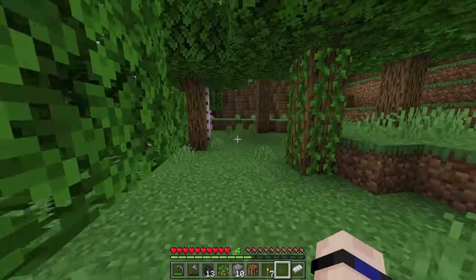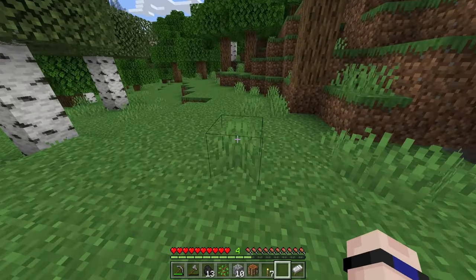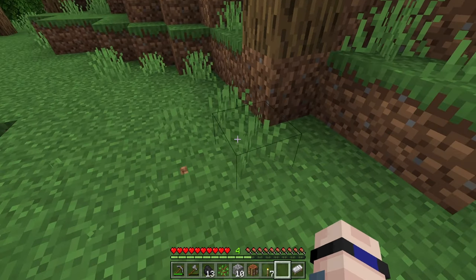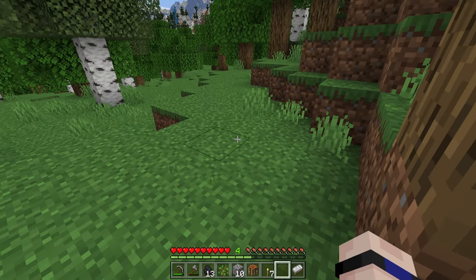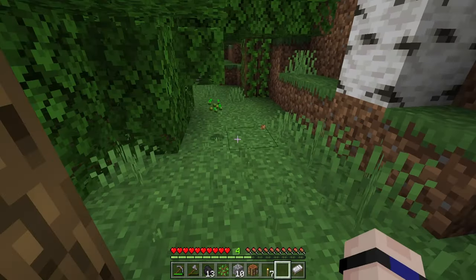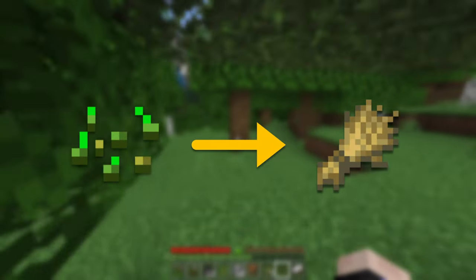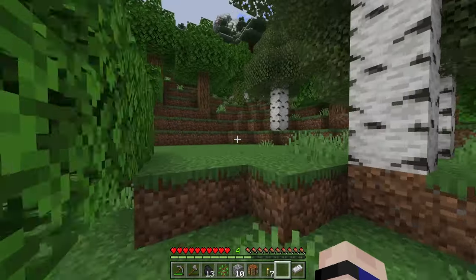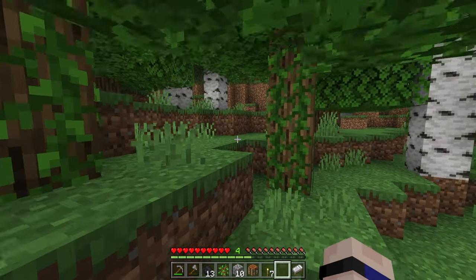If you're not lucky enough to find a village on day one or two, there are ways to find some of these crops in the wild. For example, if you go punch grass, you might not get anything the first time or second time — just punch it a lot and eventually you're going to find a seed. If you take this seed and plant it, you're going to get some wheat. Wheat will help you out in a number of different ways that we'll talk about in the very next episode when we cover the best food sources in Minecraft in the early game.